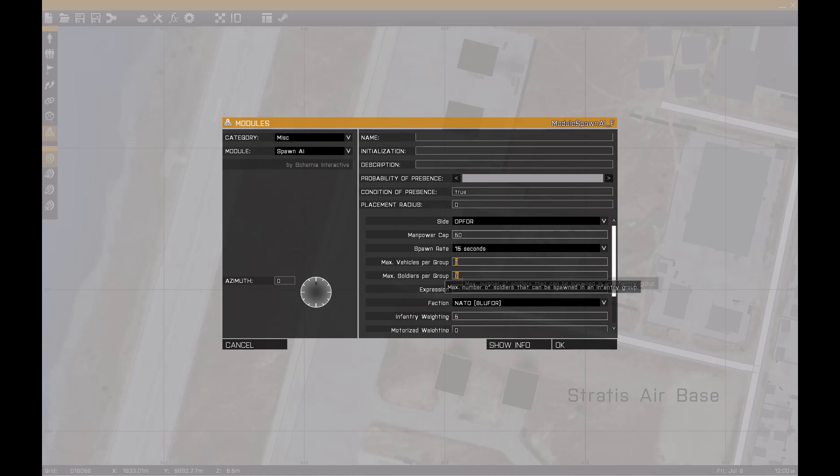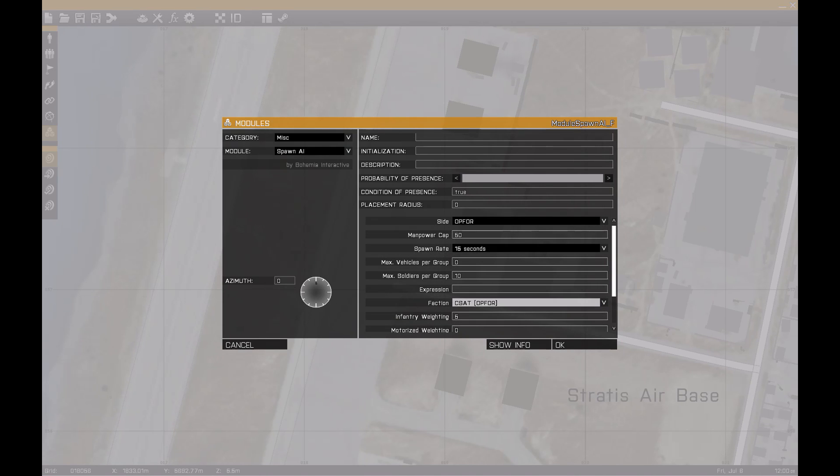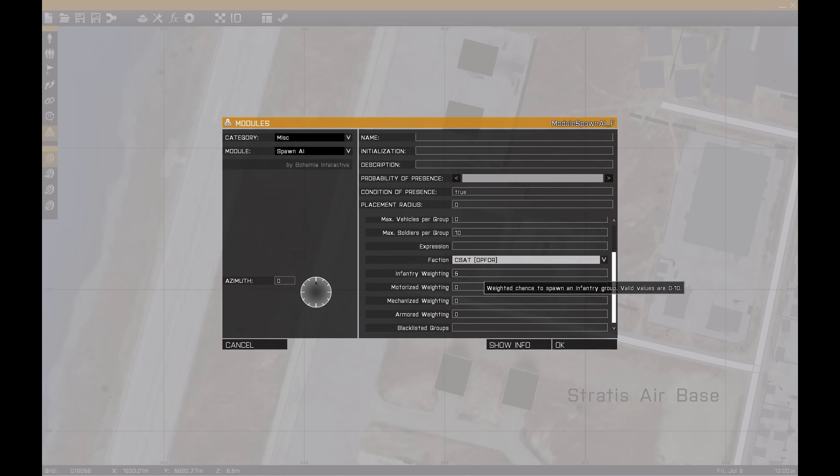This is the max amount it can spawn each time, every 15 seconds when it spawns a group. We'll set vehicles to zero and soldiers to 10, that way they can keep a constant 50 coming at you. If the sides don't match up they won't spawn. For infantry waiting, set that to 10 - you can't go over 10 otherwise it won't spawn. The numbers are like percentages: if you have 10, 10, 10, 10 it'll equally spawn each type, or if you set one higher those will be more common.